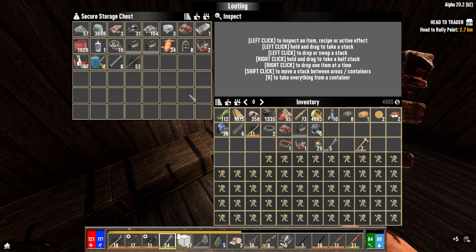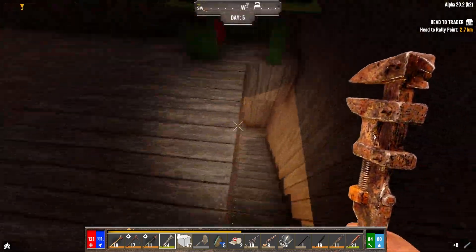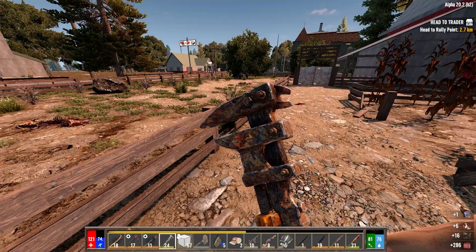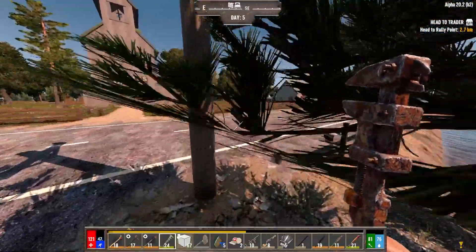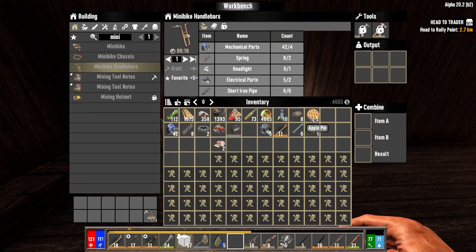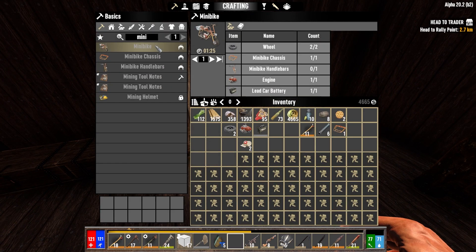Minibike — what do I need? The handlebars — I have the chassis on me, mechanical parts, spring, electric headlight — I don't have a headlight — and pipes. I need to go find a car. Next job: wrench cars, that's going to be the best place to do that. Hey, there's my headlight — fantastic! So I've got my headlight. Now I just need to go back to the base, put down my workbench, and start making my minibike. I am pretty happy, this was some good progress today.